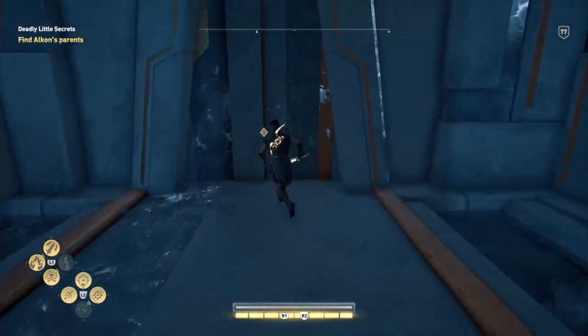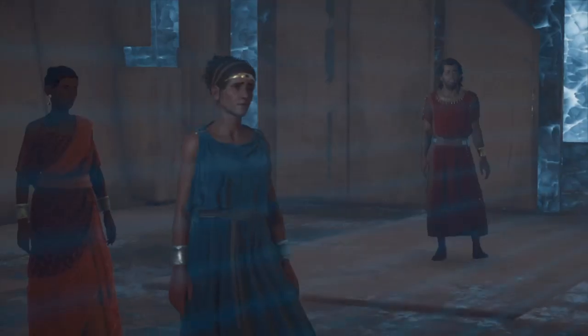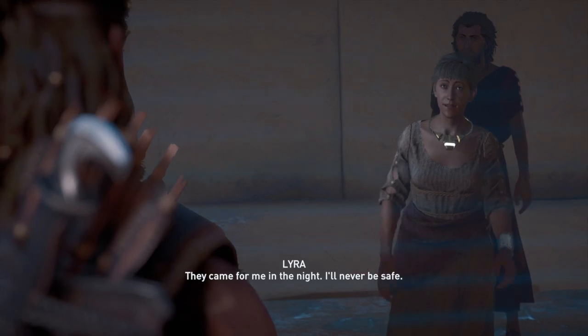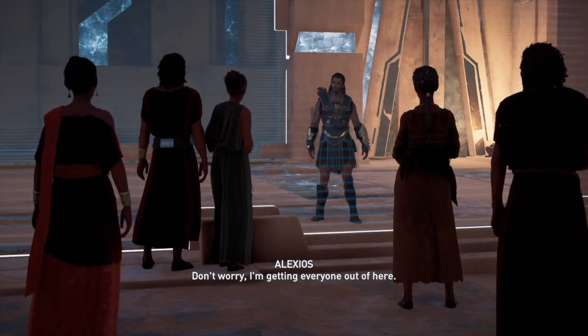Don't bother trying to fight those guys off. Literally just run away and you'll be fine. We're here! Please, help us! The Castis, you're here. Lyra? What are we doing here? They came for me in the night. I'll never be safe. Don't worry, I'm getting everyone out of here.